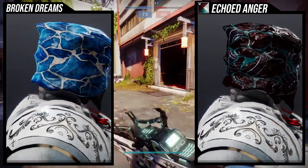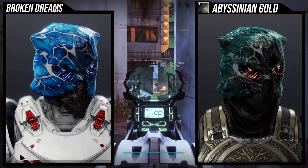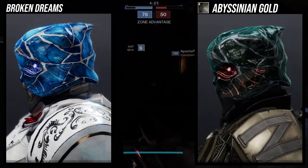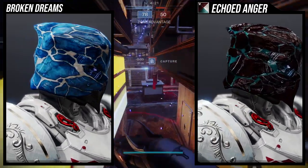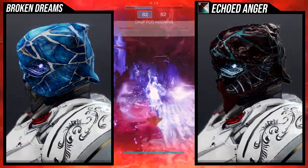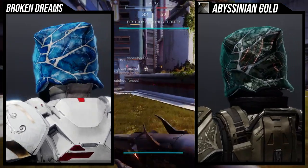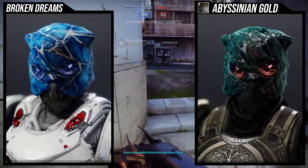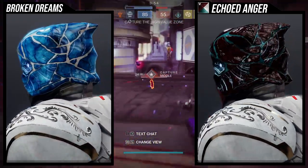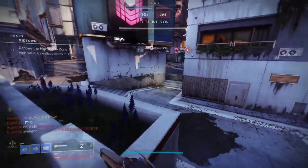My only gripe with Broken Dreams is that it shaders really weird. A lot of the red looks great with Echoed Anger, but when you try Abyssinian Gold you start noticing really weird colors — like an almost green-blue hue on the helmet, which Abyssinian Gold has nothing like. There's no green in that shader at all, so just be aware this helmet will take some really unexpected colors. Also worth noting: a lot of the glow actually pulsates, so the side that looks like a smile will pulse noticeably — which is really cool.